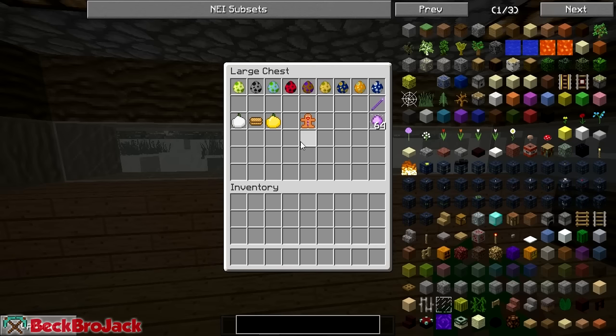It also adds six different items. The items are also quite derpy - like it adds in a weird gingy. But the magic wand is probably the coolest item in this mod. Anyway, let's pull out some of the different mobs and see if I can be fancy about this and just put them all in my inventory.